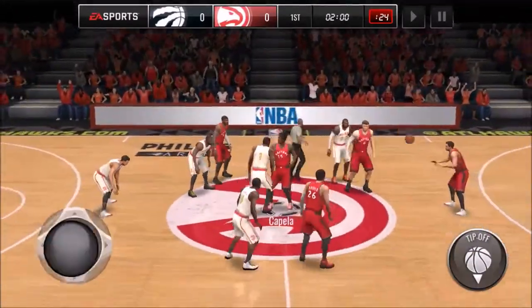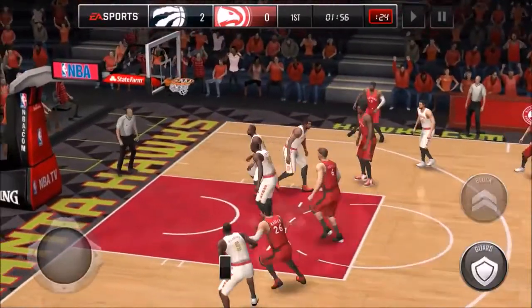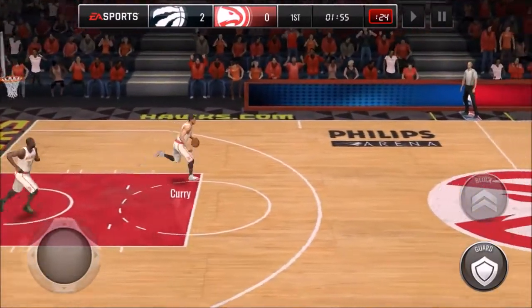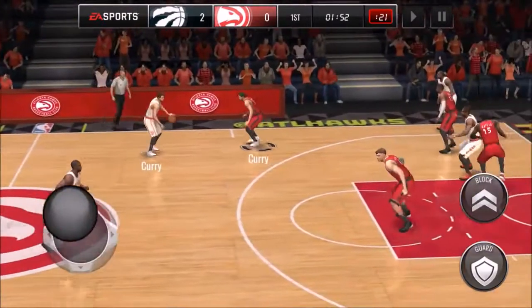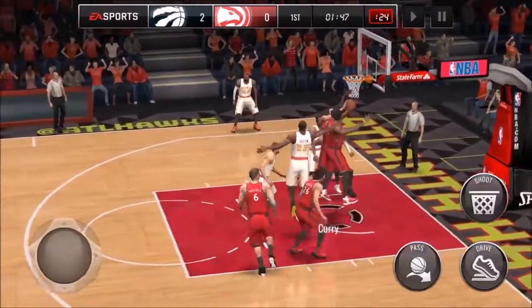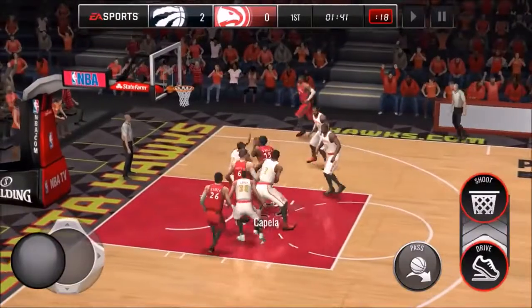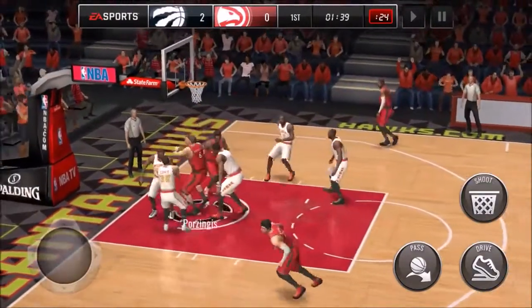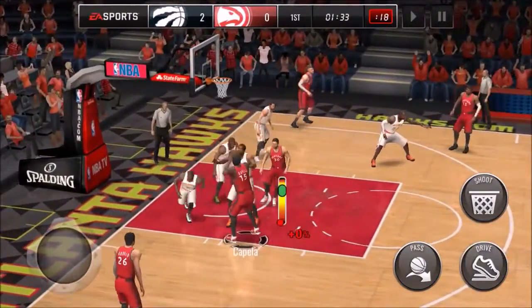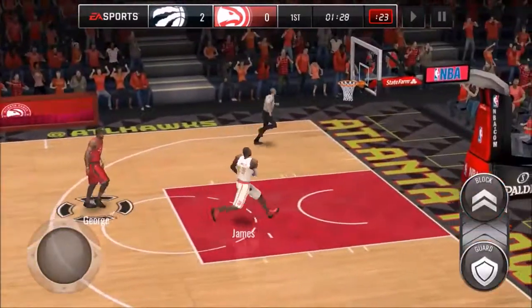Let's get started with this jump ball — oh, that was not supposed to happen. I was supposed to give it to Capella who was supposed to score. But we get a nice mid-range jumper by Capella. Curry misses and he gets the rebound. Porzingis again — I need Capella to have it. Give it to Capella! Oh no, he got rejected and LeBron James is going to take it home.